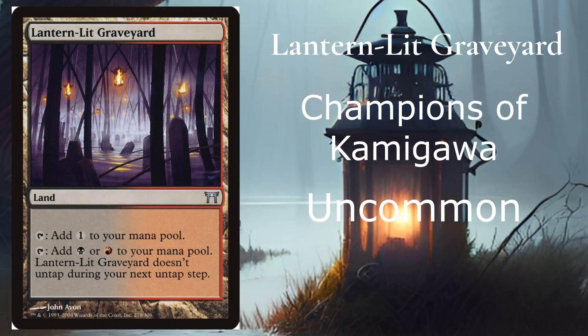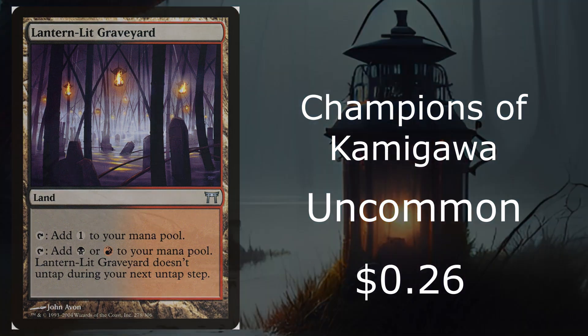At number 5, we have Lantern-Lit Graveyard from Champions of Kamigawa. It's an uncommon that costs only 26 cents. It costs nothing to put into play because it's a land. You can tap it to add 1 mana to your mana pool, but it doesn't untap until your next untap step. There are many better dual or non-dual lands out there, but it deserves a spot on the Lantern list.